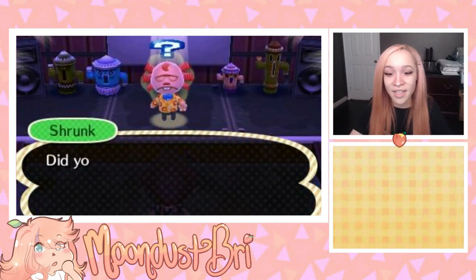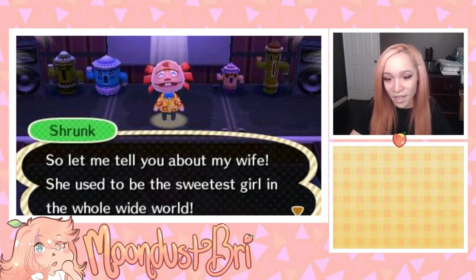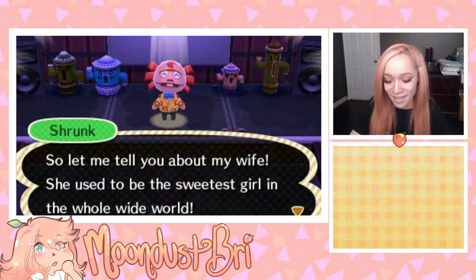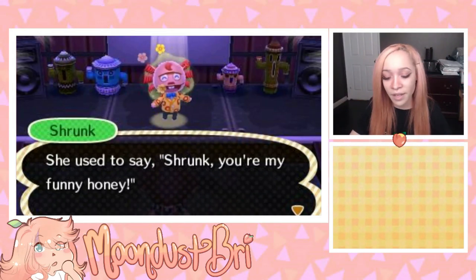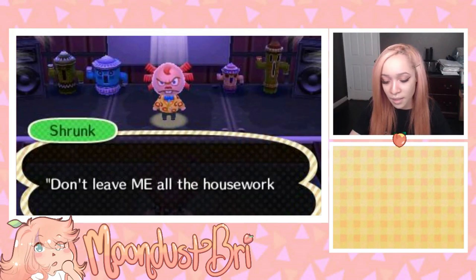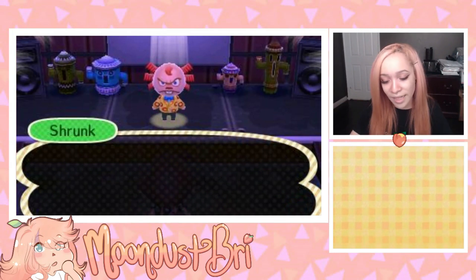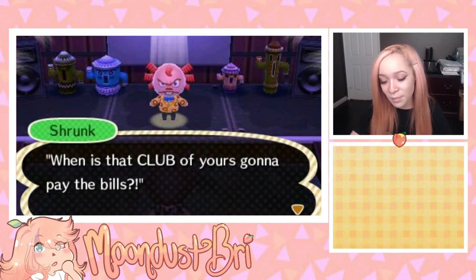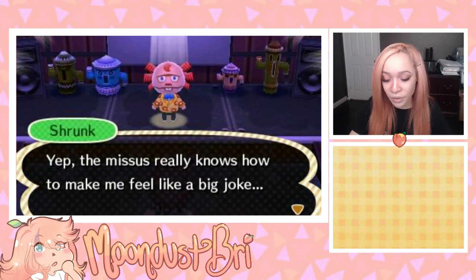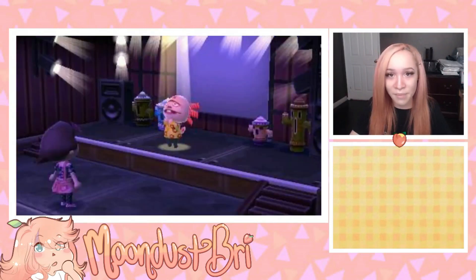Shrunk says his love joke is just the thing to cure what ails you. He tells a story about his wife: she used to say 'Shrunk, you're my funny honey,' but these days the missus says things like 'Don't leave me all the housework,' 'Why do you come home so late,' and 'When is that club of yours gonna pay the bills?' He concludes: 'The missus really knows how to make me feel like a big joke — but little does she know, I love feeling like a big joke!'